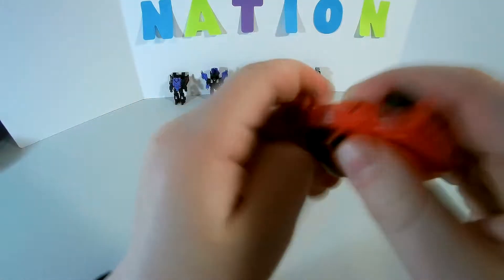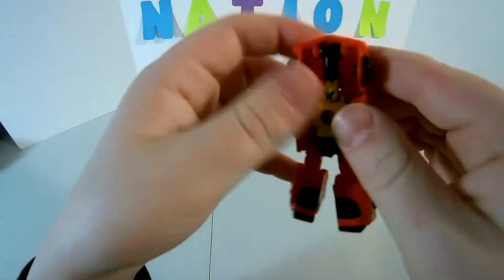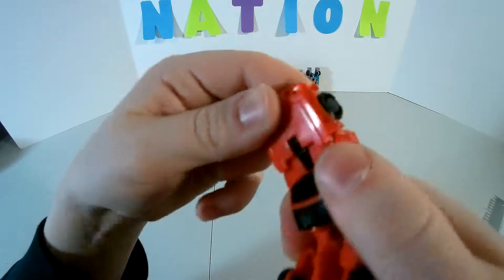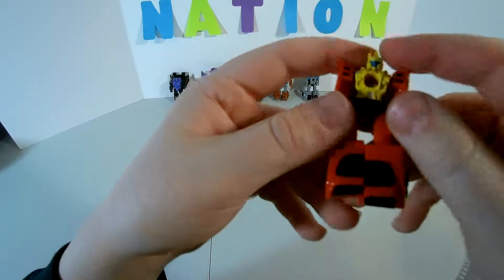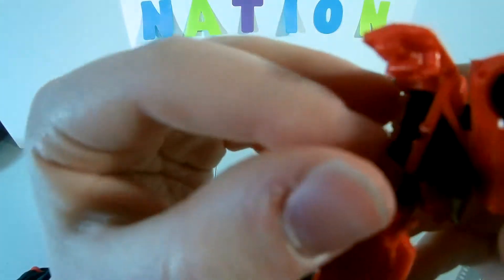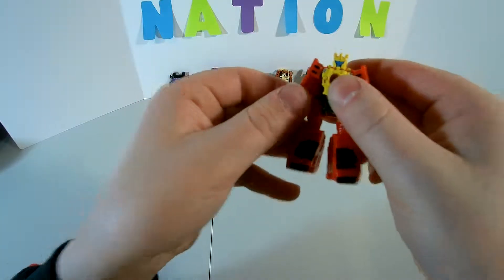On to Road Handler. Come here, undo his legs, straighten them out. All you want to do with this is just bring it down and fold it against his back. Then untab his arms. There's a tab right there which will just tab in right in there. And there you have Road Handler.